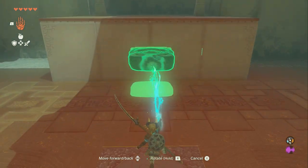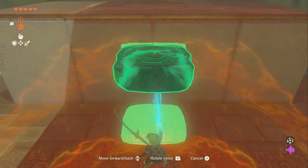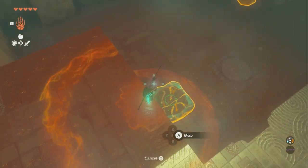We're going to take one of these and put it right here. We're going to hit it first to activate it. Then we're going to put it up like this and it should just float. A little bit too high — put it down a little bit lower. There we go. Now we can climb on it and get up.